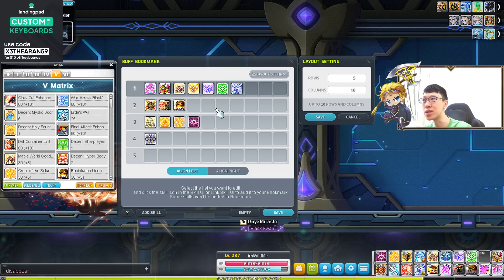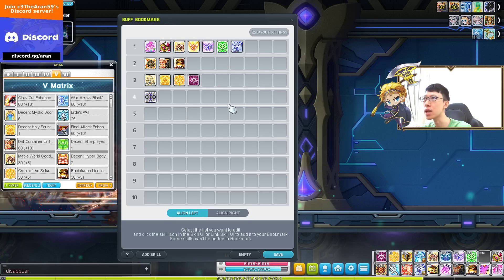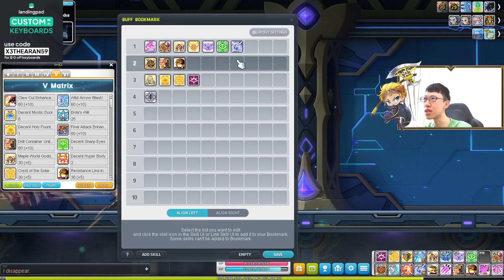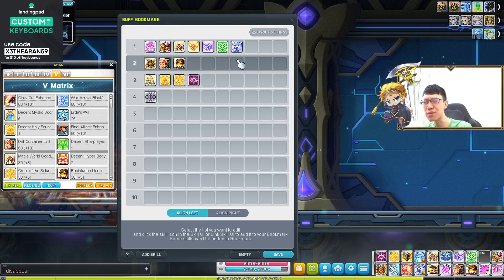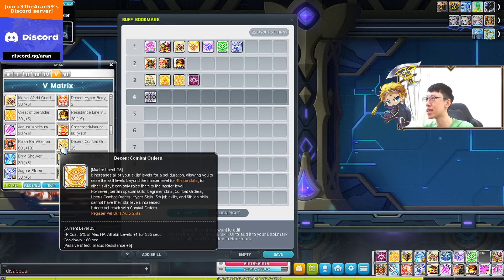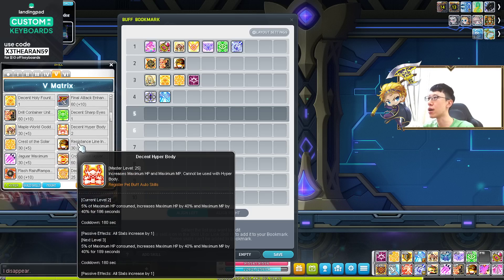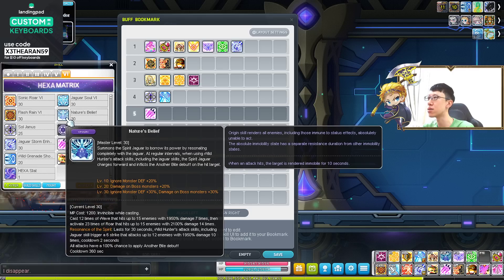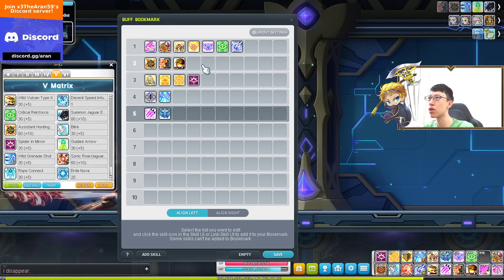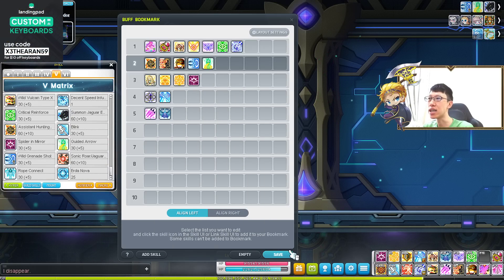I have a few skills set up here. There's a maximum of 10 columns and 10 rows that you can put here. I'm just going to go with probably five columns. This is super good because when you want to do a burst, you do not want to miss a skill. You can just look at this and see what is up. Let's say I want my Erda here, my fifth job skill — I want to see how long the iframe of my fifth job skill lasts. I can just put it down. I also want to see my grenade shot and guided arrow always up — make sure it's always there — and just click save.